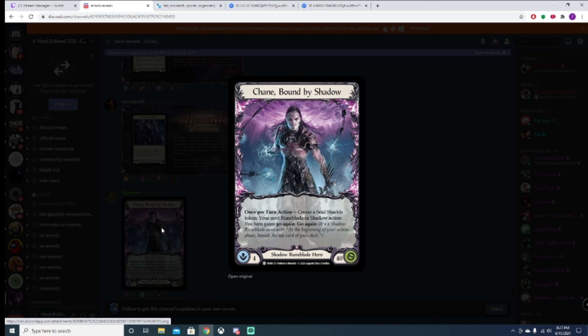Cain — once per turn action, create a Soul Shackle token. Your next Runeblade or shadow action this turn gains go again. So nothing in the set has go again — that's because Cain is going to give everything the first action every turn. But you have to banish cards off the top of your deck, you get to play cards from your banished zone, there's blood debt, and you need go again to get rid of more than one card.